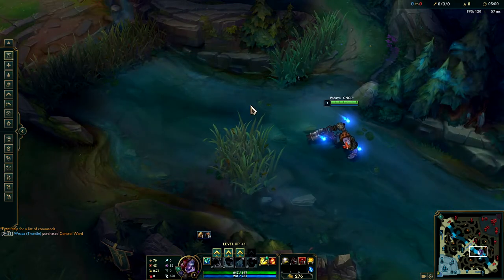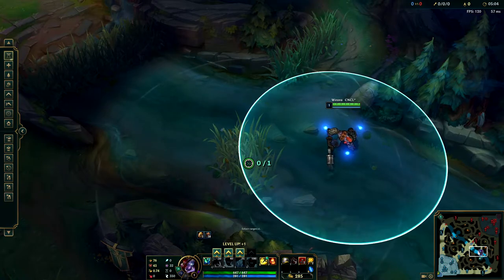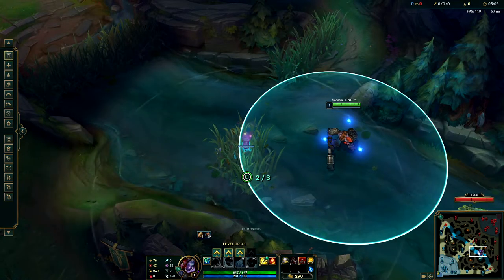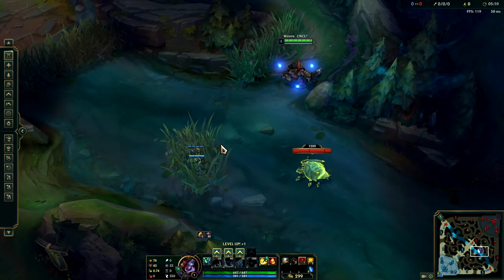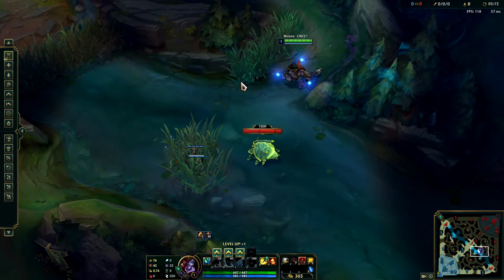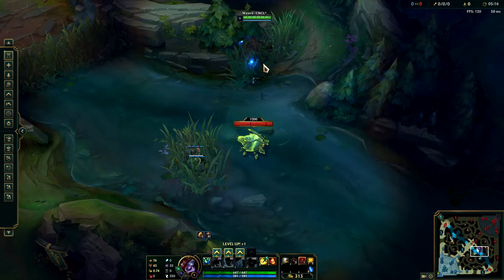Our fourth point is a quick one: being able to use wards as a distraction or as bait. Oftentimes what you can do is ward an area multiple times. If someone walks over a pink ward, you might get lucky and they decide not to sweep it, because they figure who would ward an area twice. And usually that generates a death for them. It's pretty good — you should try it out next time. Seriously, try it out.